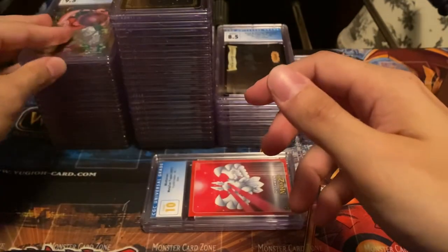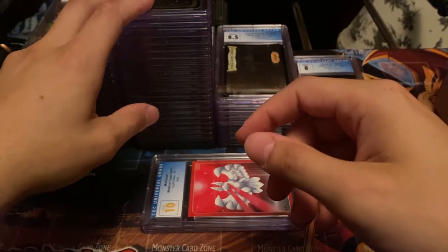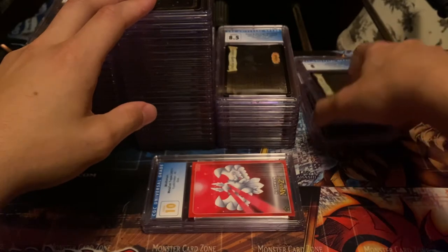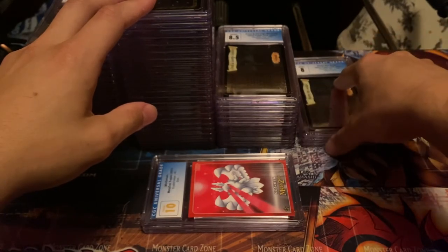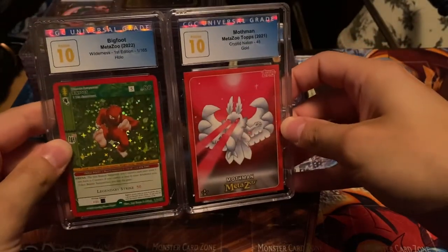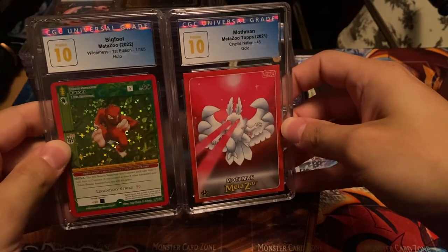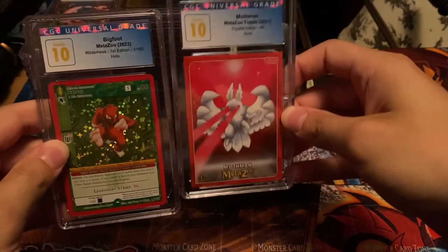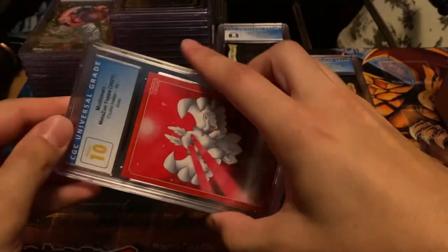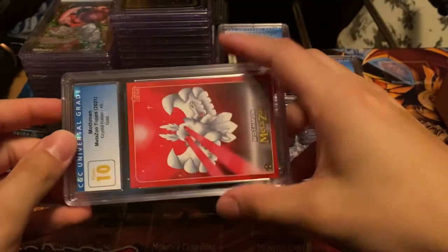So we got a decent amount of 9.5s, a lot more nines, some 8.5s, and a couple of eights — and all of them pretty much I expected, besides the Unicorn which I didn't expect. We got two Pristine 10s, which is awesome. The Bigfoot I might sell, the Mothman I probably won't — I'll probably just hold on to it for a bit, maybe put it up to see what it goes for.